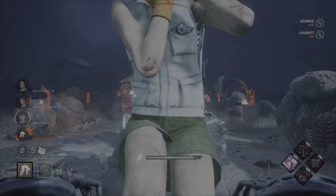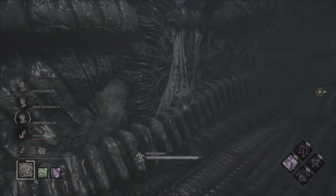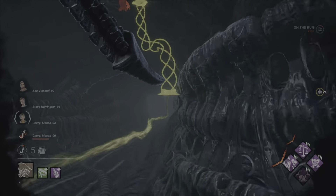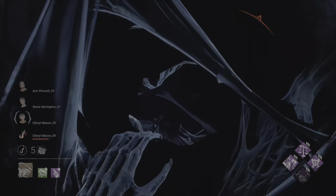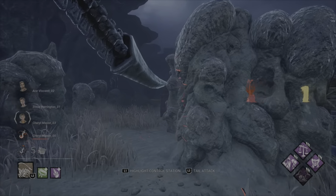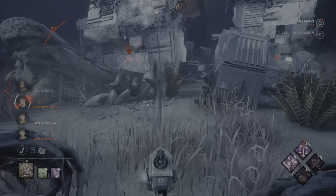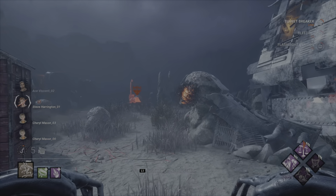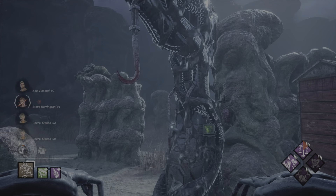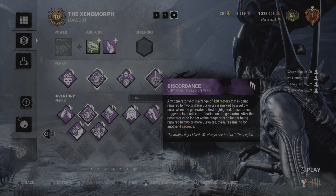Make Your Choice is going to expose the person who unhooked the survivor, and Devour Hope — once you've hooked three survivors — gives you insta-downs, then moris once you hit five. I've built around this with Undying, which protects the totem once, and Pentimento so if they get destroyed we can relight the totem. I'm not a huge fan of these builds since if you get unlucky and they all get destroyed early you're missing most of your build, but if they don't get destroyed this build will absolutely clap survivors.